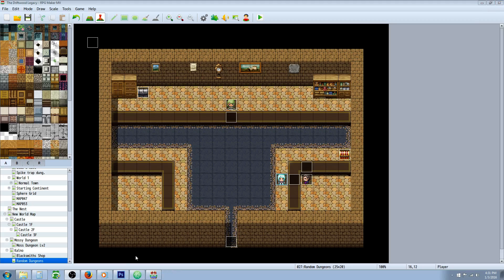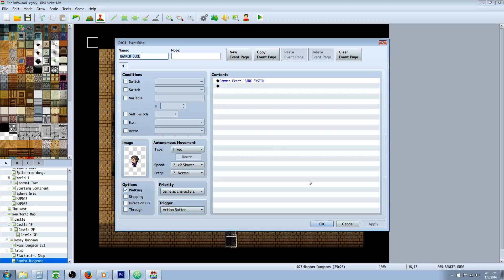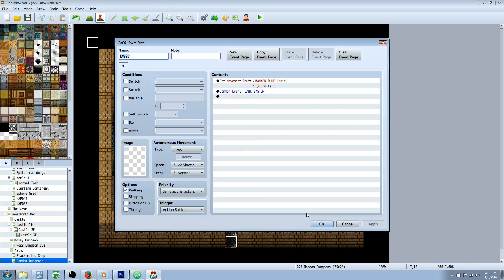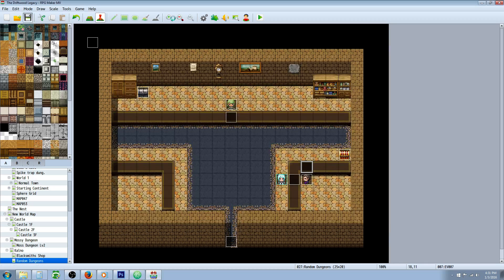So that's a little overview of what the banking system looks like. Let me show you how I'm doing this. The event for the banking system is just a common event called Bank System. If you want them over a table, all I'm doing is controlling the event so that if I talk to the event — the banker is named Banker Dude — I do a move event, have the banker turn left, then call the common event. If I talk to him from the other side, I do a move event having the banker turn up, then call the common event. So let's look at that common event.